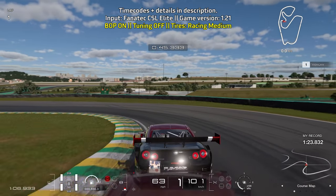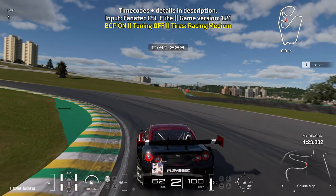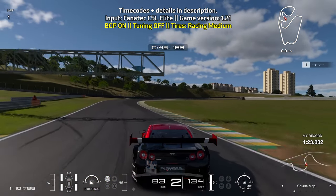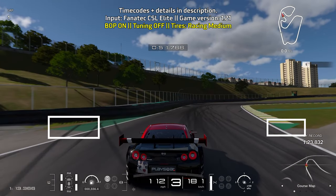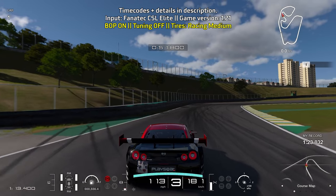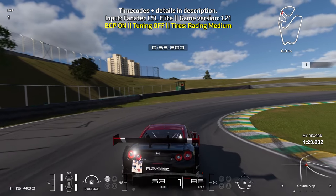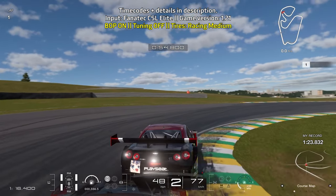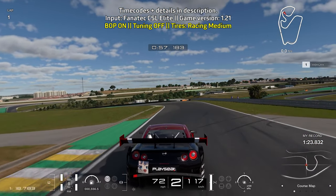A little bit of braking for this left turn — be really careful getting on the throttle, it's really tricky through here. I spun out here about a hundred times. Brake before the green area on either side of the track starts. Full braking power, and you can go down to first gear for a bit more rotation. Coast for a short moment — no braking or throttle input — then carefully exit on second gear.